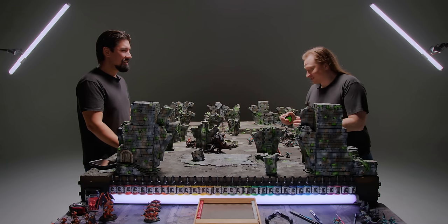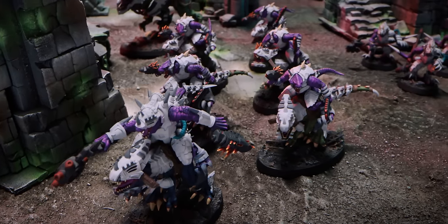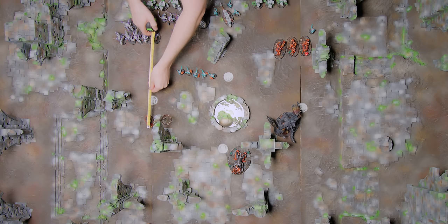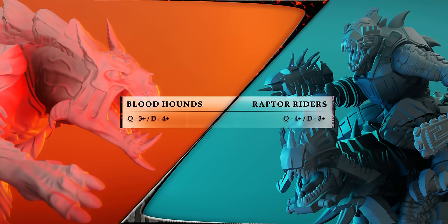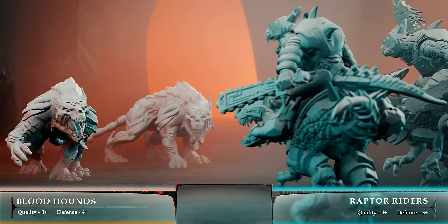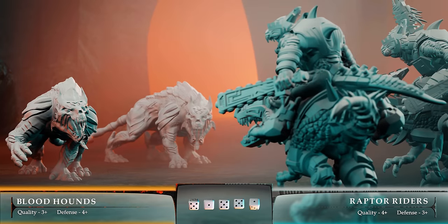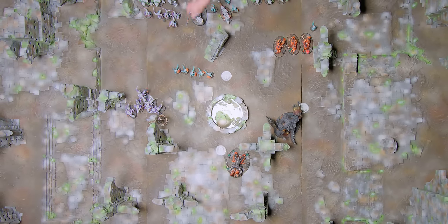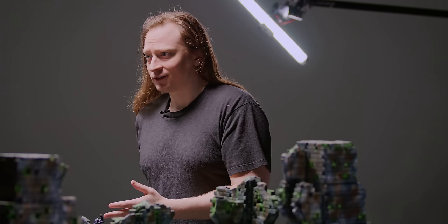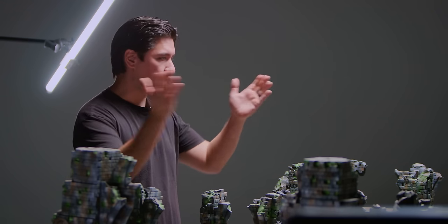Brent is glad Dave shot the geckos rather than his raptor riders, as he was scheming. Raptor riders charge — they're fast with a 16-inch charge range — easily reaching the bloodhound. Five raptor riders deliver impact hits: six hits, the bloodhound has defense four, and he's dead. Brent finishes all his activations for turn one.